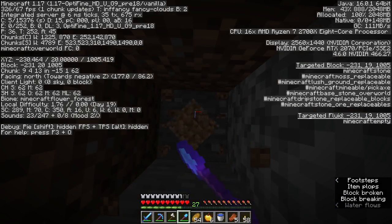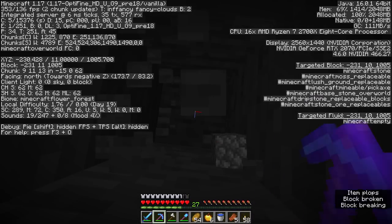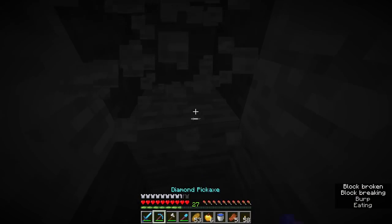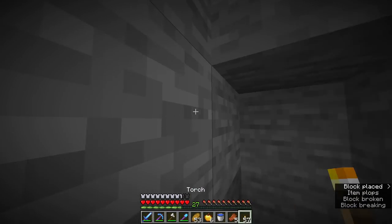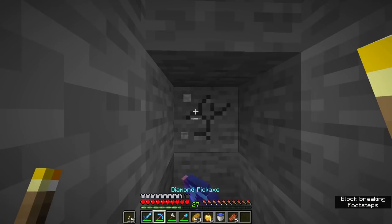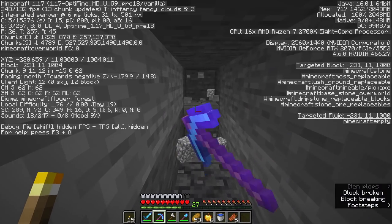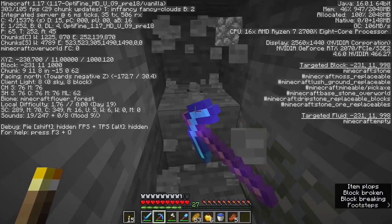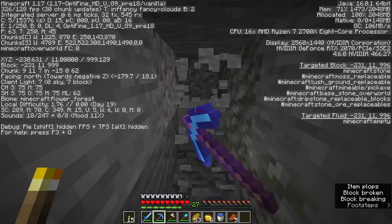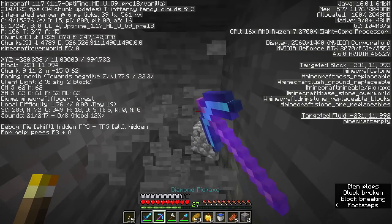Typically what I'll do is mine straight down to Y level 11. As long as my reaction time is fast enough, if I accidentally mine into some lava I'll be okay. The subtitles show you what sounds are nearby and from which direction the sounds are coming, so if there's lava near you the subtitles will show you. Typically what I do is I go down to Y 11, pick a random direction, and start mining in that direction.